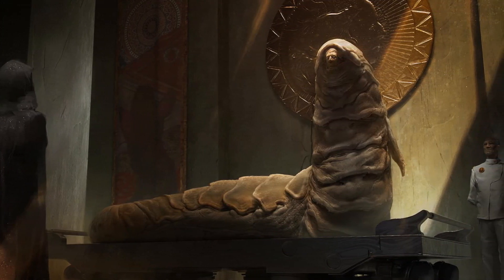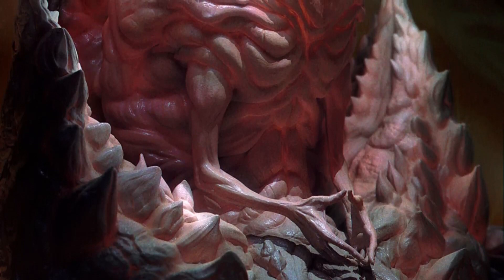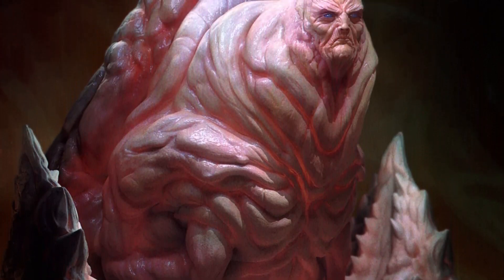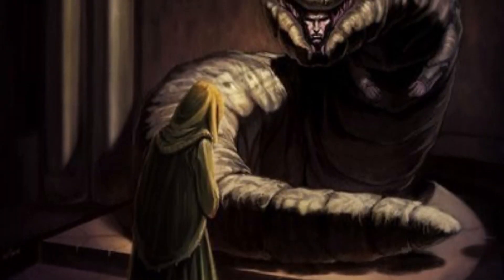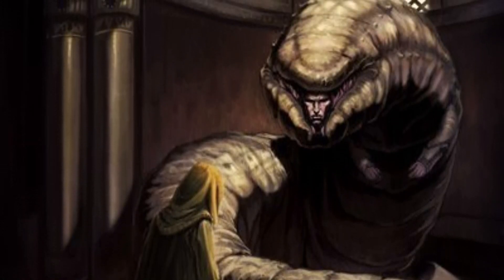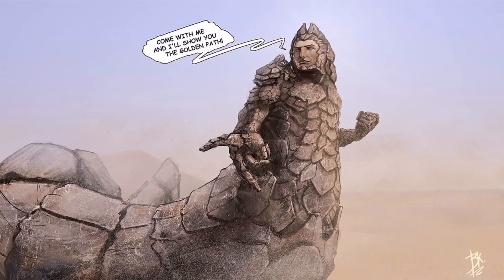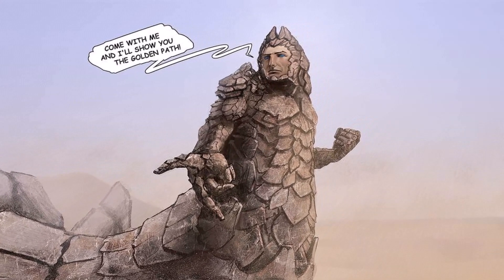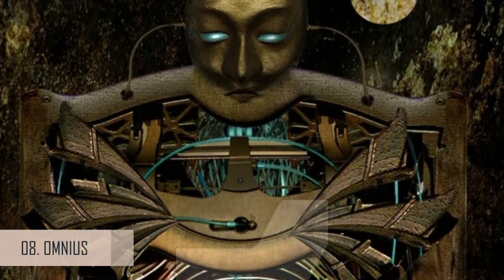Number seven: the God Emperor, also known as Leto Atreides the Second — the son of Paul Atreides, who is the main character in the recent Dune movies. Leto had strange powers that could change the galactic order. In order to follow through with his visions of the Golden Path, he allowed a sandworm to enter him and was converted into a monstrous sandworm-human hybrid. This transformation began as an exoskeleton that boosted his physical abilities, but eventually he developed a body that was mostly sandworm, with the exception of his upper torso — head, chest, neck, shoulders, and arms — emerging from the creature's gaping mouth.